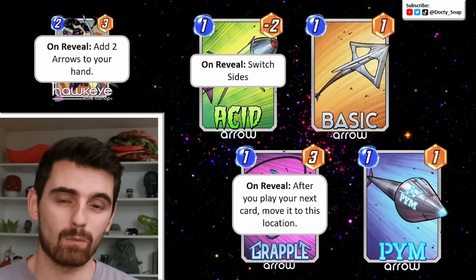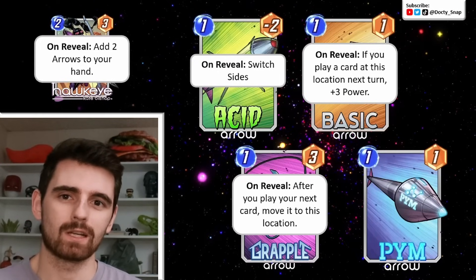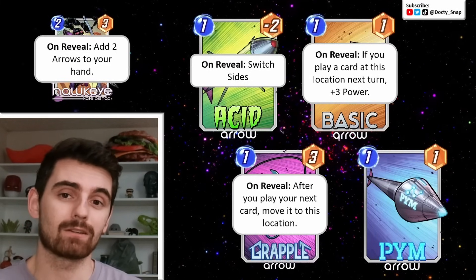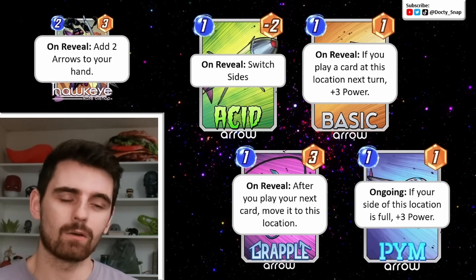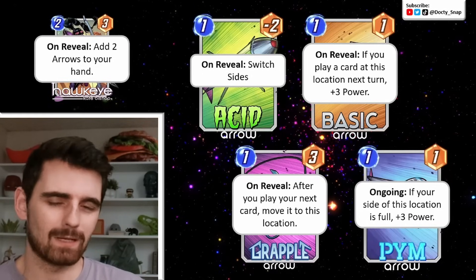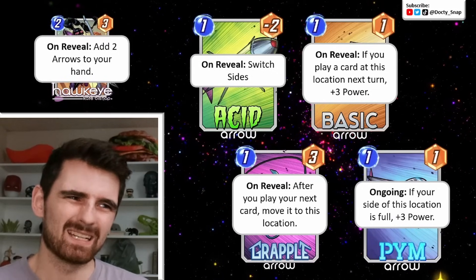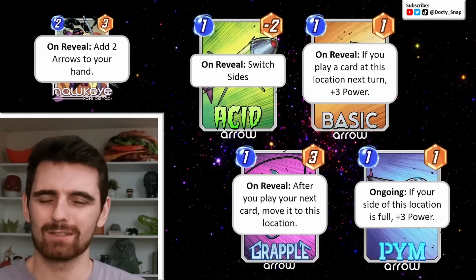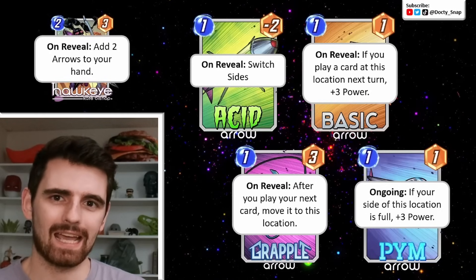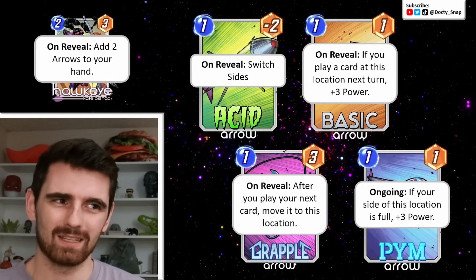Then we've got the Basic Arrow, which works like Hawkeye — on reveal, if you play a card at this location next turn, plus 3 power. Hawkeye gets to 1-5 now; Basic Arrow only gets to 1-4, but 0-cost 1-4 is still pretty good. And then the Pym Arrow is just like Ant-Man, also capping at 4 power — ongoing, if your side of this location is full, plus 3 power. So the Grapple, Basic, and Pym Arrows are relatively similar. The Acid Arrow is the most unique — it's only minus 2 for your opponent, but it's the only one that takes up space on your opponent's side of the board, so it's a bit more niche. Overall it seems very consistent — it's all cheap, good power.